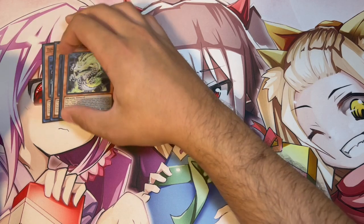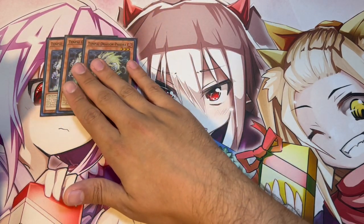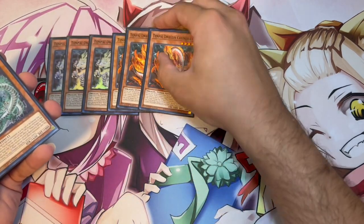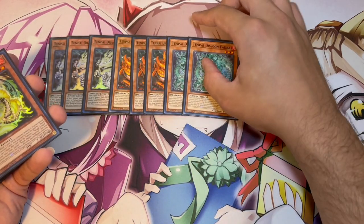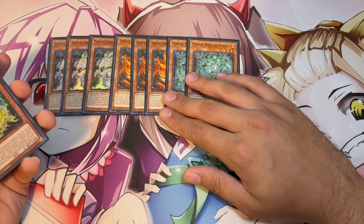We are on three Tenpai Dragon Phaedra. Phaedra is the most important normal summon in the deck, that's why we're maxing out on this. This is pretty standard if you've ever watched a Tenpai build — three Phaedra, three Trindra. Some people like to play Phaedra at one, but I like to play two. I think Phaedra is so powerful in so many different instances.